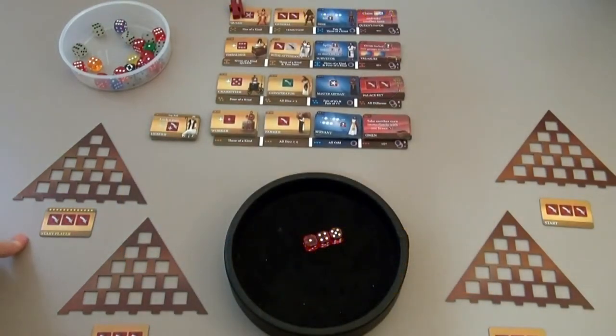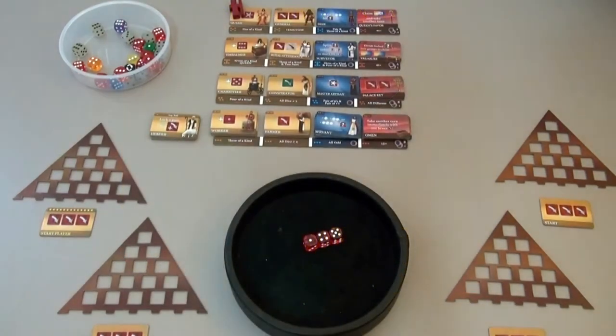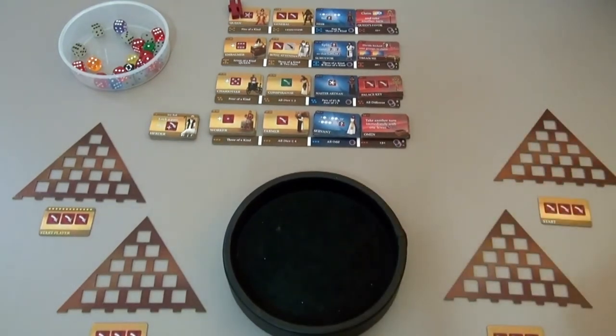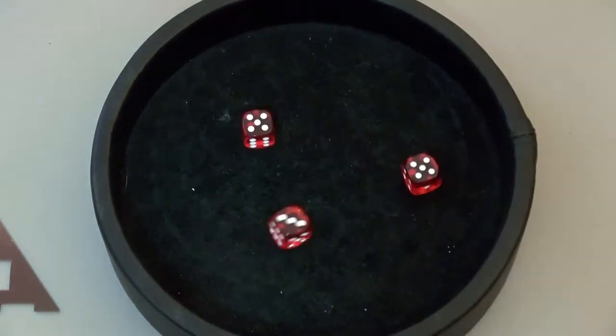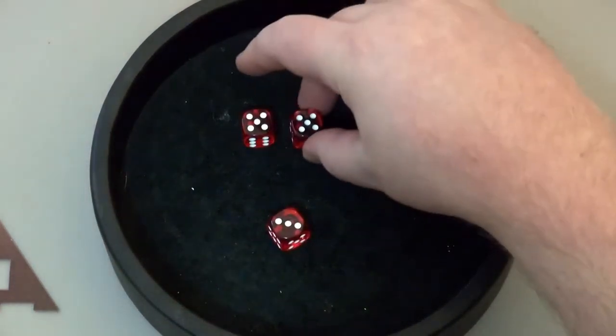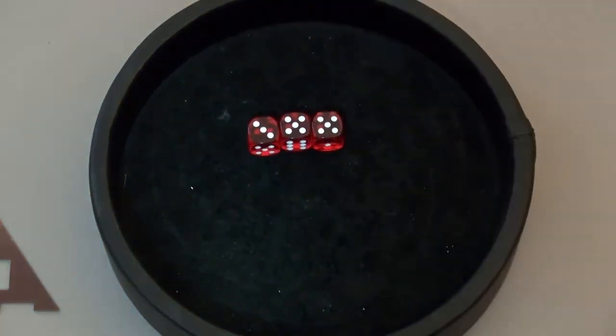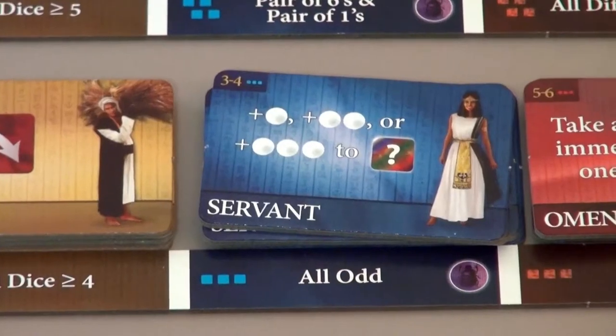We've got no special things. This is turn one, so we just get to roll three dice and try and claim something awesome. So let's roll — five, five and a three. That's actually a pretty good roll because it is all odd, which allows us to take this tile.